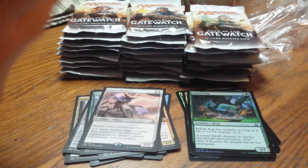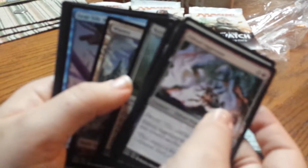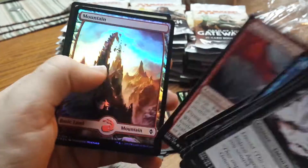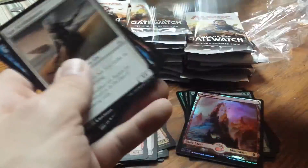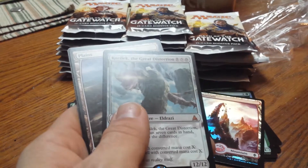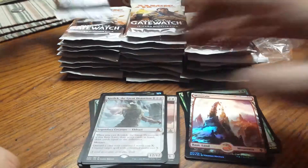Eldrazi Displacer and a foil Bygone Bishop. Four foils so far, five minutes in. Check out my scratch-off channel if you haven't already. Tyrant of Valakut and a mountain foil - nice, a lot of foils. Kozilek the Great Distortion - that's cool, not bad.